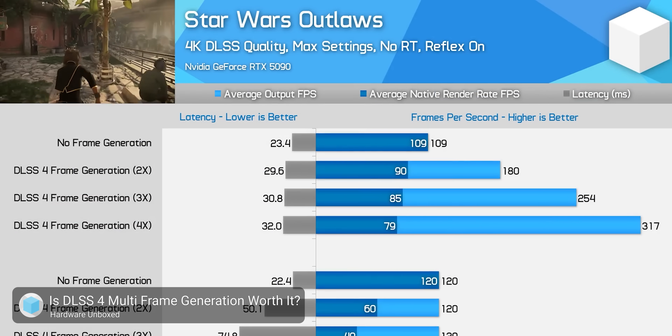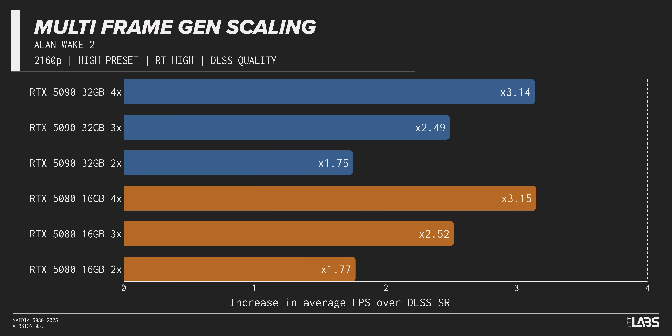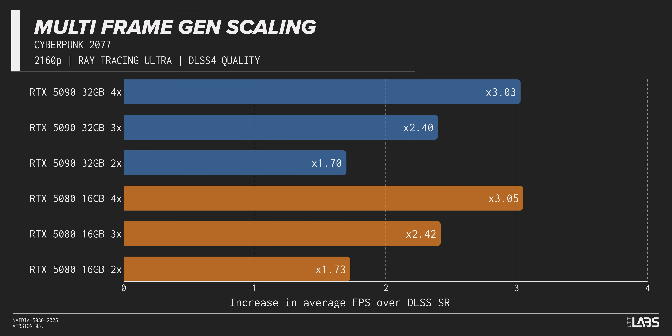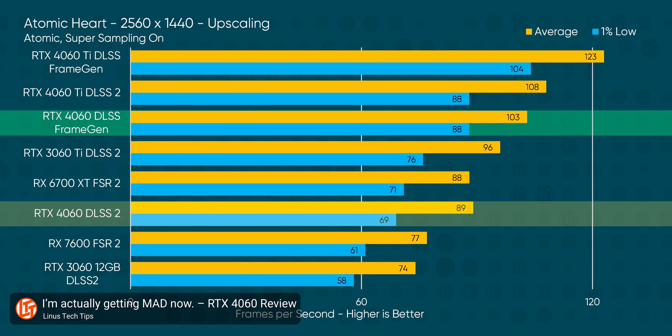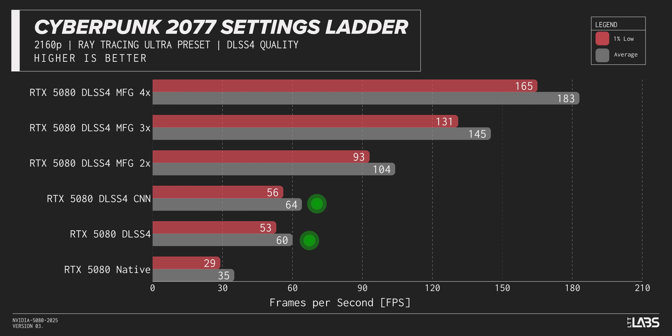Using frame gen to bump up an already low frame rate will make it feel even worse to play as it adds more latency. We recommend checking out Hardware Unboxed's excellent video on this topic. The good news is that multi-frame gen scales about as well on the 5080 as it did on the 5090. TLDR: the higher your base frame rate, the better your frame gen will feel — but the less you need it. Nvidia likes to pretend frame gen is comparable to native rendering in their marketing, but it's just not. If you forgo MFG and stick with the new DLSS 4 Transformer model on the 5080, you'll see about a 5% lower frame rate for improved image quality, and we think it's worth the trade-off.